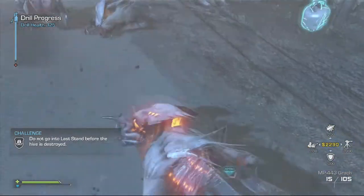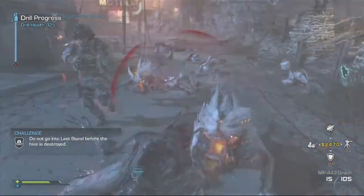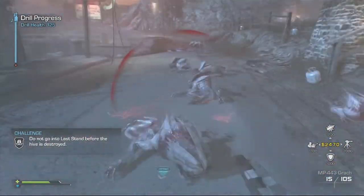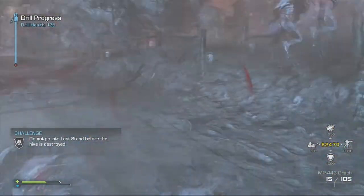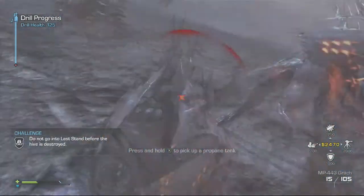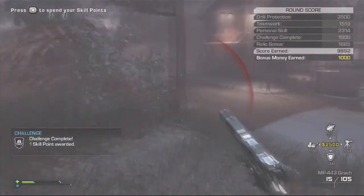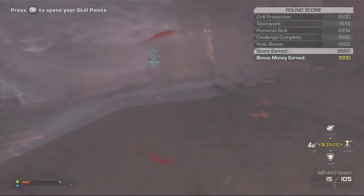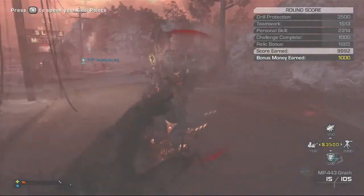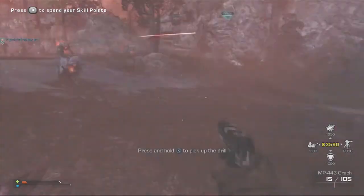Fixed collision bugs on multiple maps. Care package stacking exploit fix. Increased search and destroy XP to give 10x XP instead of 5x XP. Fixed trinity rocket issue which left the player in the laptop if an enemy ground jammer was called in at the same moment. No longer drop tags in search and rescue for suicide deaths.